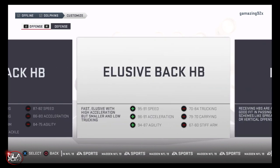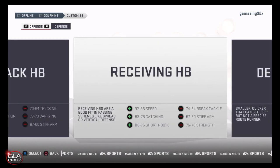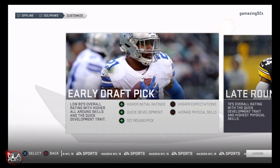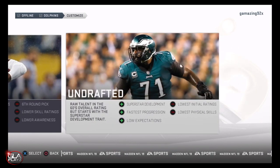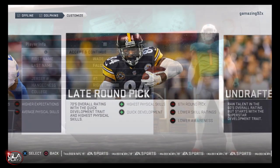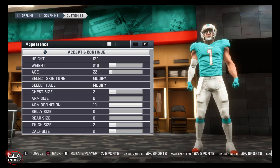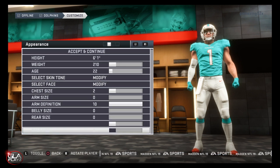I'm going to be creating a running back — he's going to be an elusive back. I chose that one because he's got a lot of speed, acceleration, and agility. He's going to be a late round pick as well. I like the late round pick because he comes with the highest physical traits. Our character is Wade Falcon, out of FAU, six foot one, 210 pounds, 22 years of age.